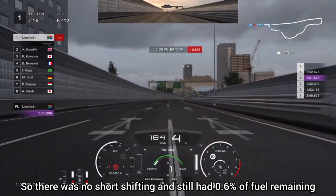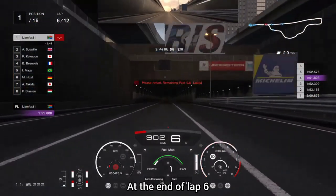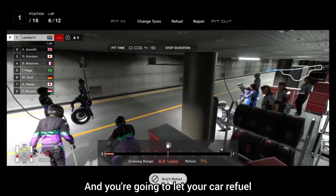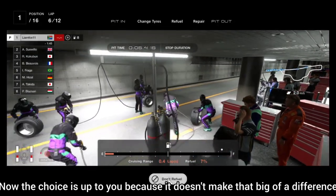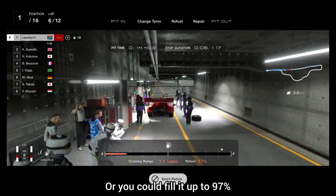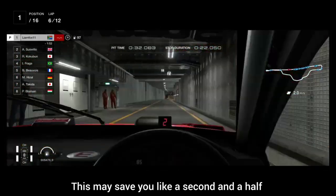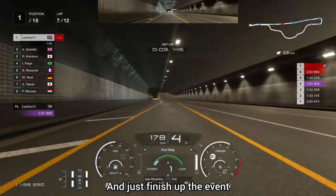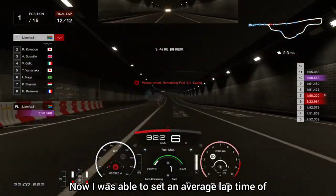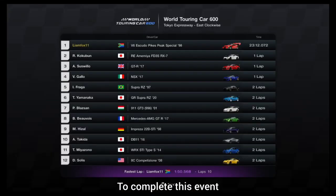I was driving using automatic transmission with no short shifting involved and still had 0.6% fuel remaining on the straight heading towards the pit lane. Come in for your first and only pit stop at the end of lap 6. In the pit stop, change to a fresh set of tires and let the car refuel — you can fill to either 100% or 97%, there's no real difference, maybe a second and a half saved. After the pit stop head back out and finish the event, coming to the end with about 5% fuel remaining.